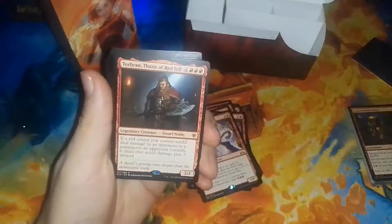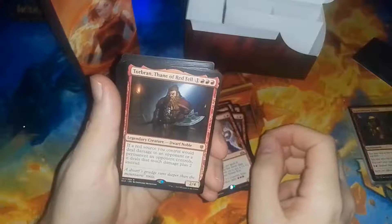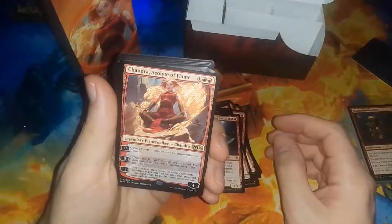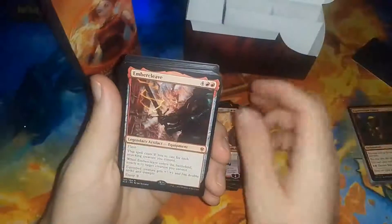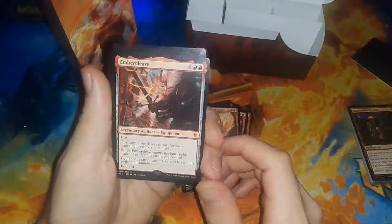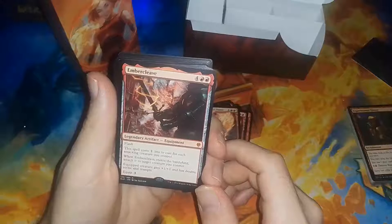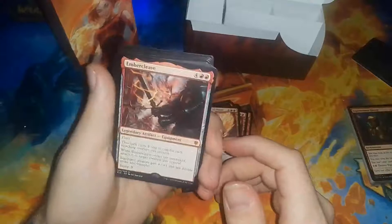Torbran, Thane of Redfell — I heard this is really good for Commander. I don't really play red, I play mostly white, so I don't know. Maybe one day I'll give it a shot. We got a playset of those. We got Chandra, Acolyte of Flame — three of those. Embercleave — that's a really good card. I pulled one of these; it was the only mythic I pulled during Throne of Eldraine pre-release. Of course I didn't run red.